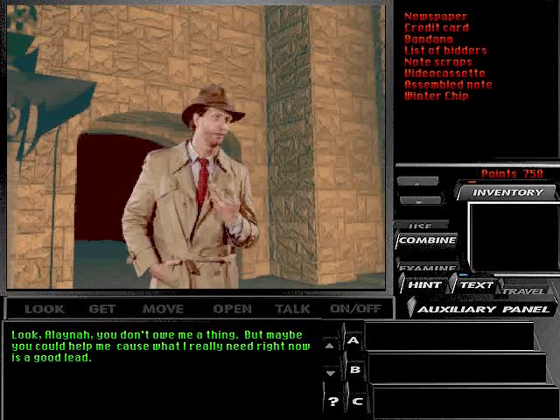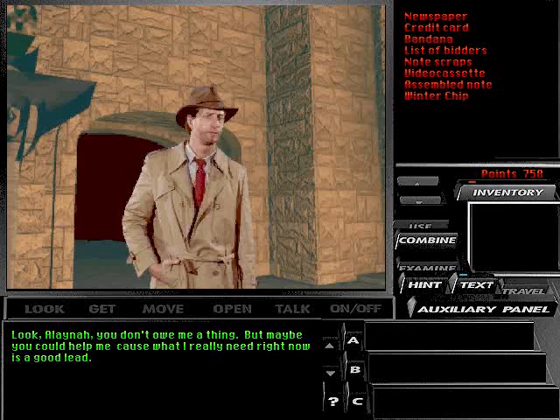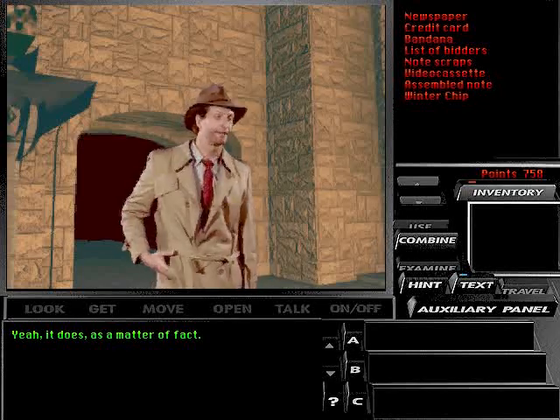Look, Elena, you don't owe me a thing. But maybe you could help me, cause what I really need right now is a good lead. The chameleon said that he was supposed to meet up with someone named Feral Puss at a place called the Broken Skull. Does that help? Yeah, it does, as a matter of fact.